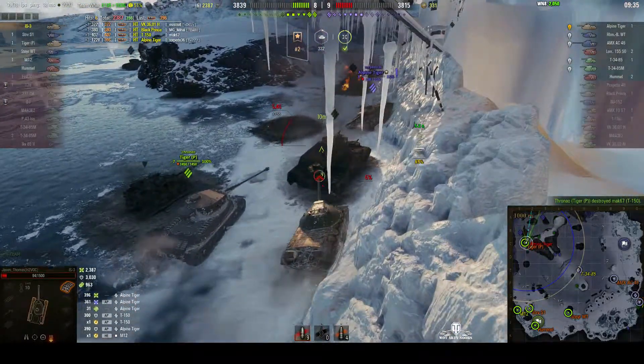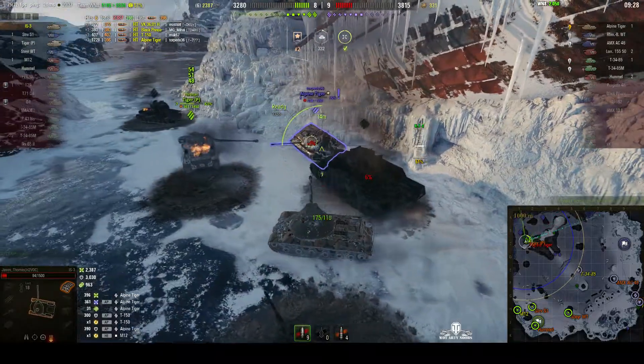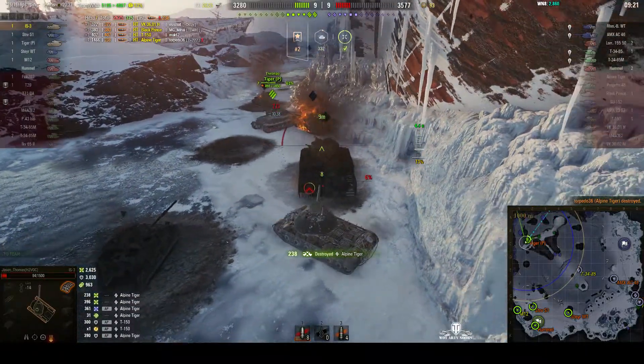We're pulling back and the Tiger P is pushing forward — he's full health, he could easily do it. We need to get around this wreck now to put rounds into the side of the Alpine. Going for the weakest spot and we take him out — 238. Good shot.